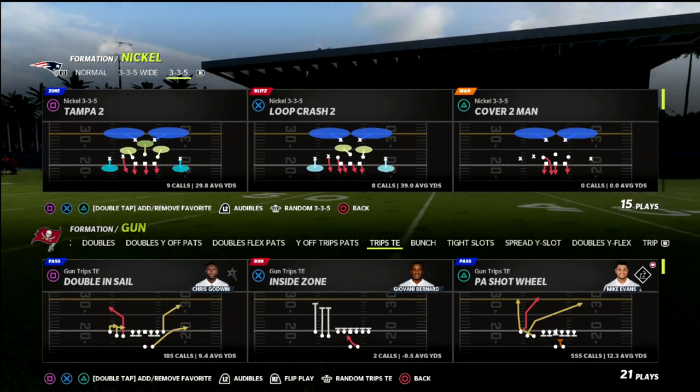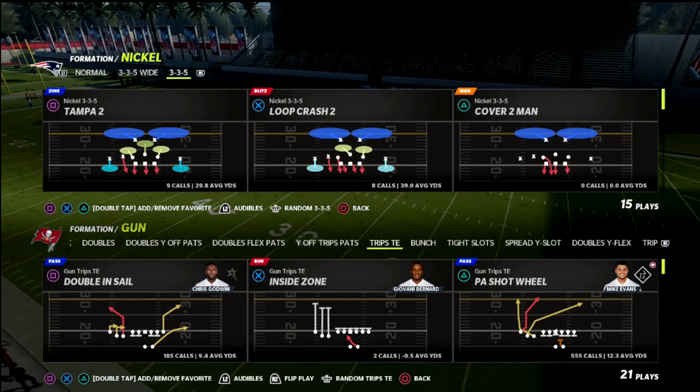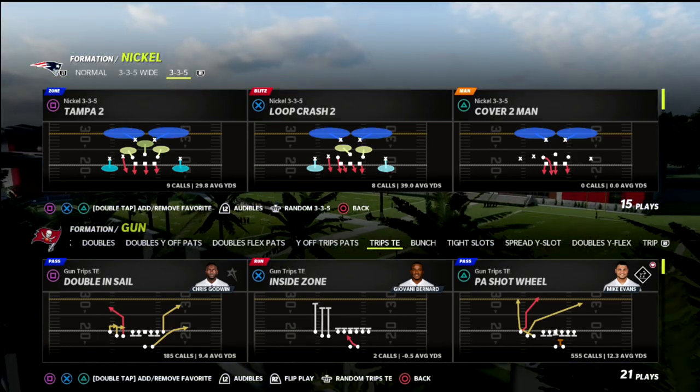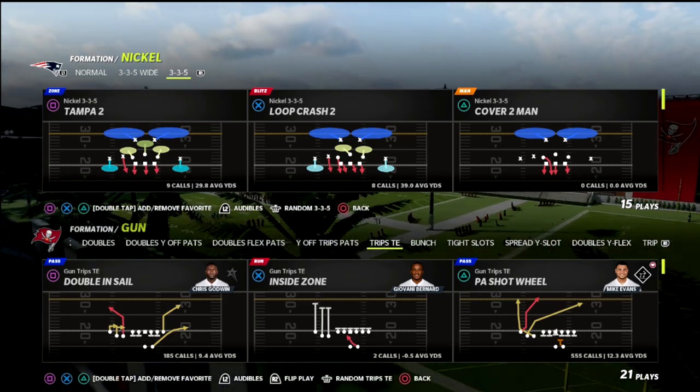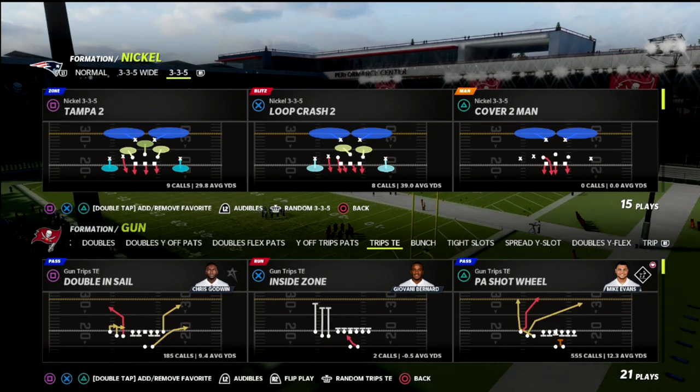Today we're taking a look at the 46 playbook. We're going to look at a coverage out of 3-3-5 wide that I really like right now — something that I think is really underrated because of how the coverage is going to work together to take away some of the most popular concepts.